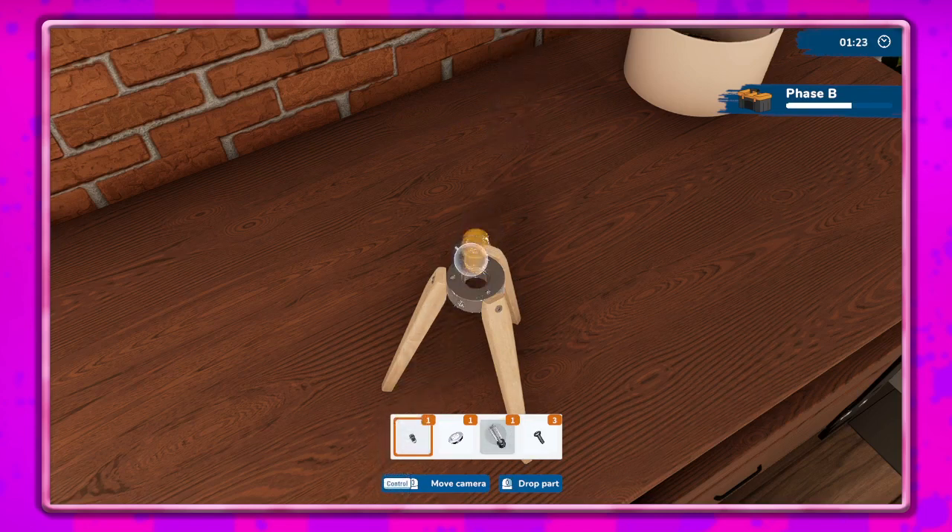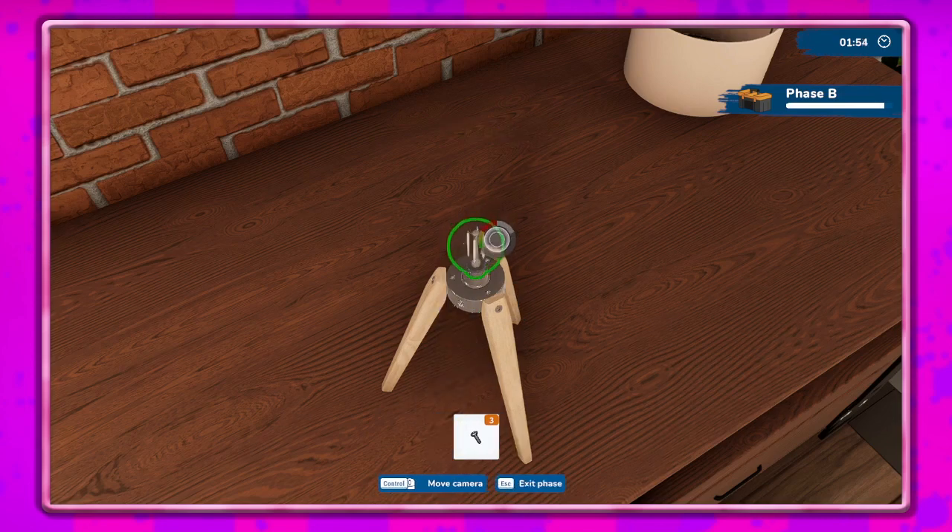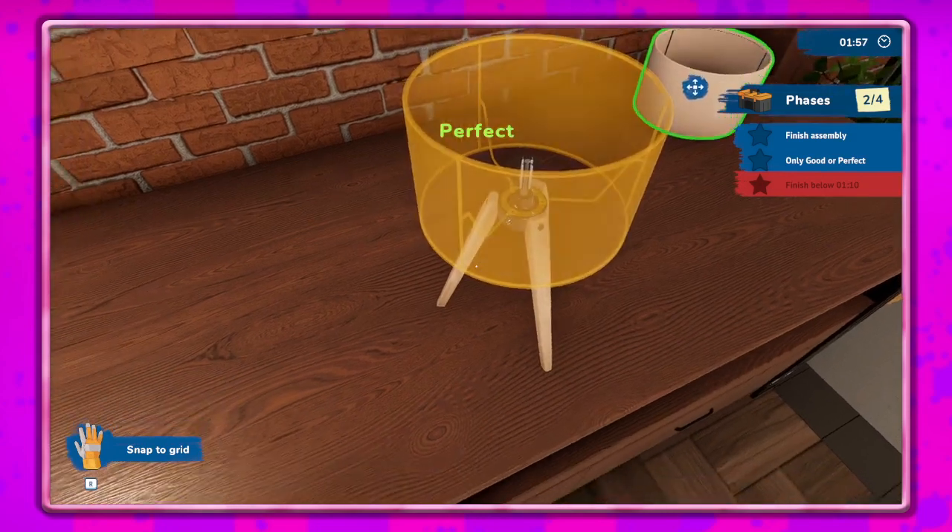Does it go in order? I don't think so because that doesn't look like it goes there. Looks like it goes there, right? I used the scroll wheel — I don't know what that did but there you go. I need this — perfect. That — perfect, awesome.